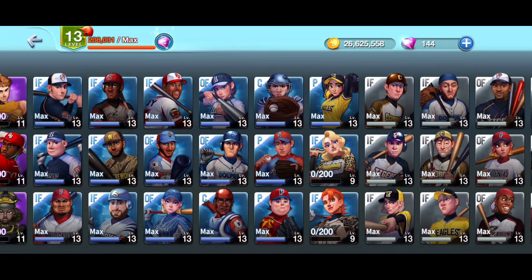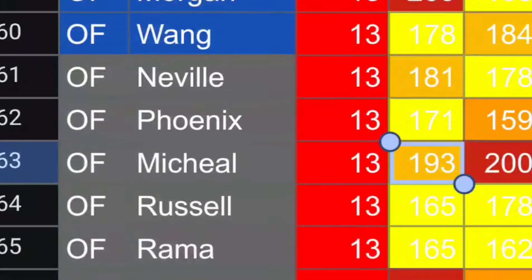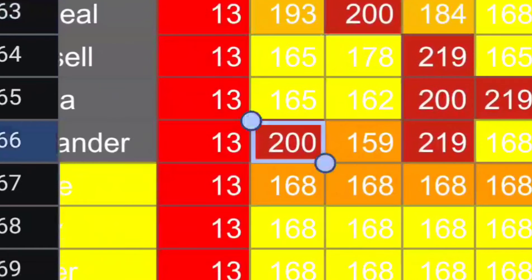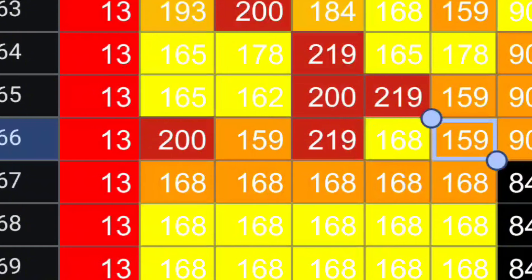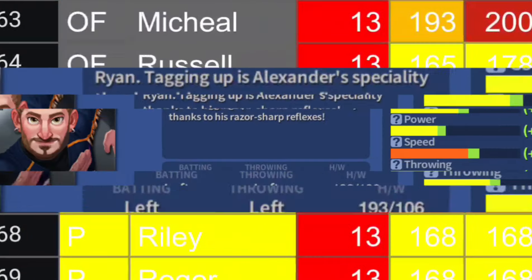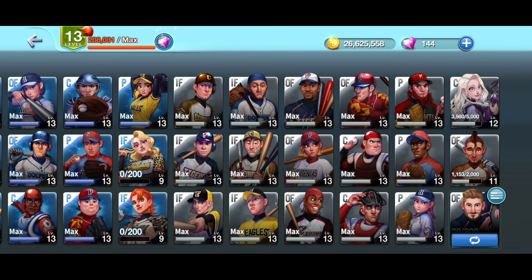Number six is more of a traditional leadoff hitter. I've seen Alexander at the top of the list a lot — he's got more 13s. His stats: contact 200, power 159, speed 219, throwing 168, fielding 159. High speed, high contact, and that ability to tag up where his speed increases ridiculously makes him a traditional leadoff hitter. He is number six on the list.